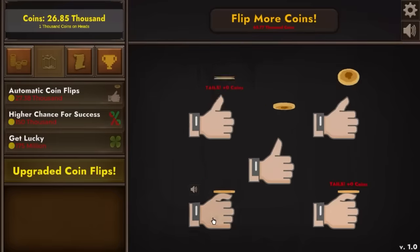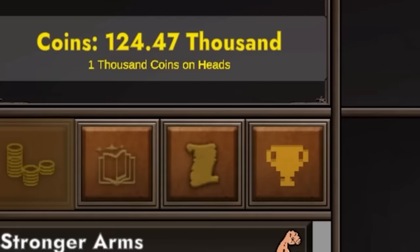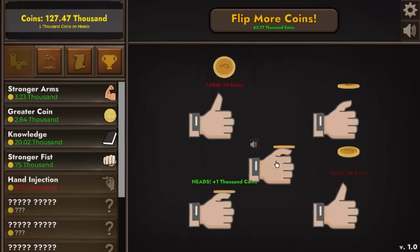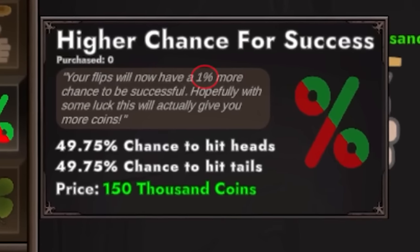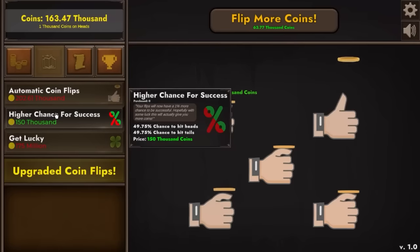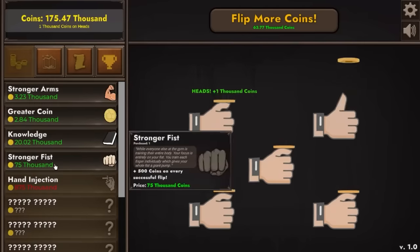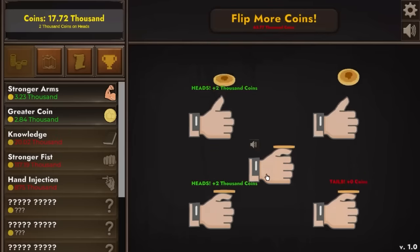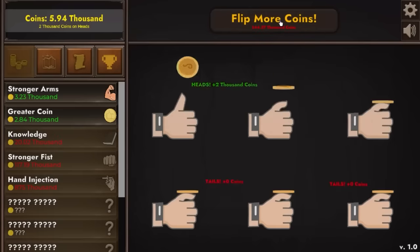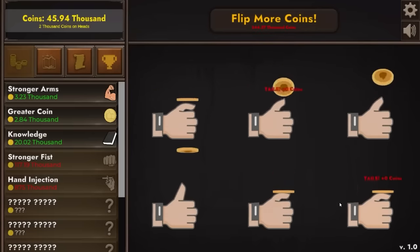For now I'm going to go for stronger fist times two — now we're getting 2,000 coins per flip. We've just doubled our output, so now it's got to be big increases to make it worth our while. We're also going to flip more coins. At $2,000 per flip we're going to make money very quickly. We're going to do stronger fist again — $2,500 per flip, so between the six of them $15,000. I'm just going to go ahead and buy the higher chance upgrade — $150,000 isn't that much money to me anymore.